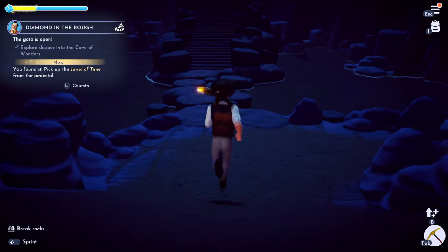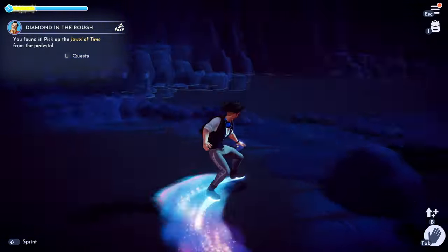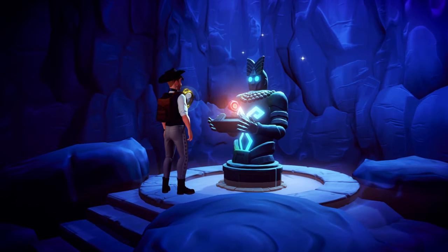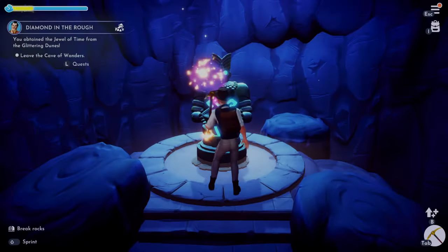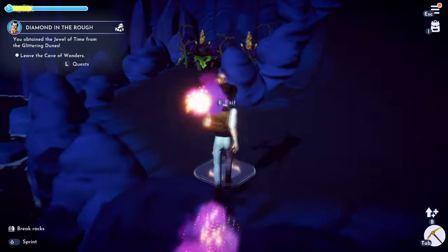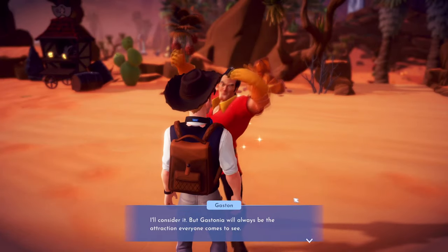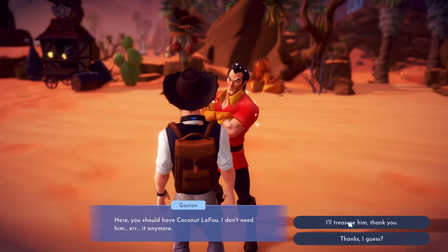Nice. We found it. Let's pick up the jewel. Very exciting. Now we just gotta leave the cave. Oh good — they give you a little teleporter here so you don't have to go through it yourself. Nice. So we just gotta talk to Gaston. Hey buddy, I did what you couldn't. Your muscles didn't save you this time. Oh wow, LeFou. That's all — that's all I ever wanted.